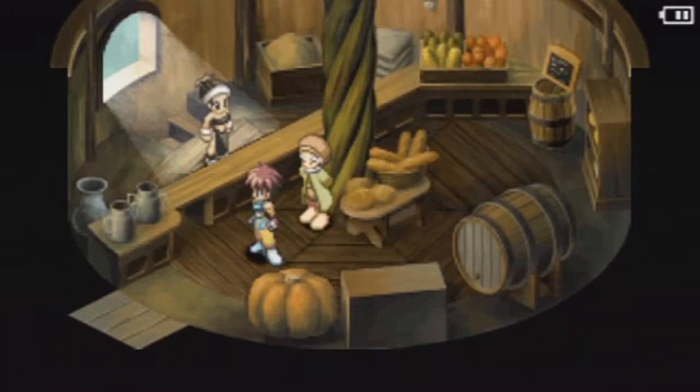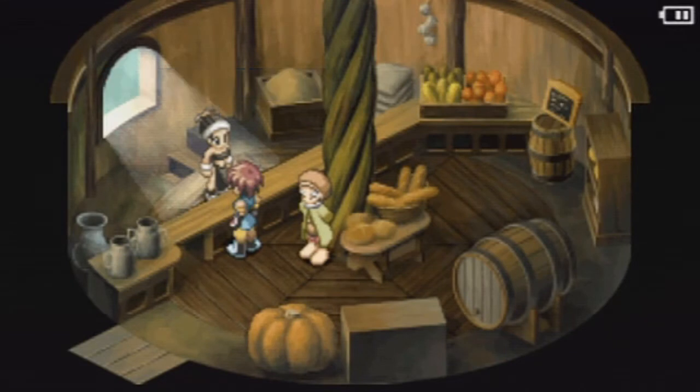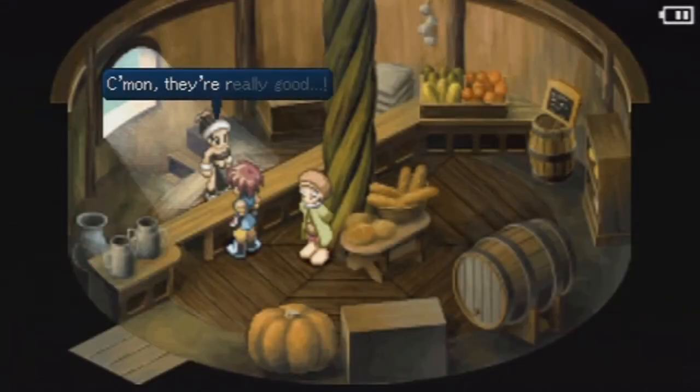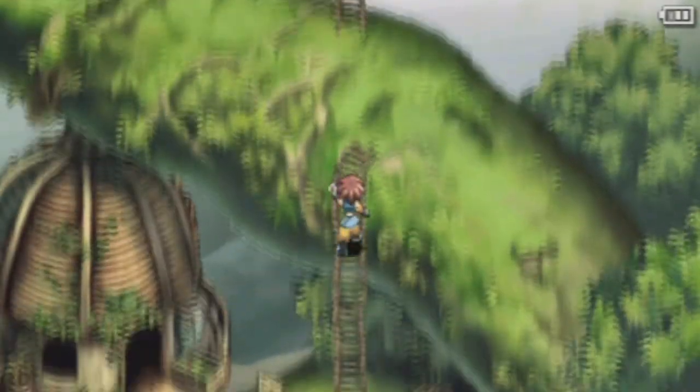Okay, this is the food shop — you can buy food here. That's pretty much everything we can do here for now, so let's move on with the quote-unquote plot.